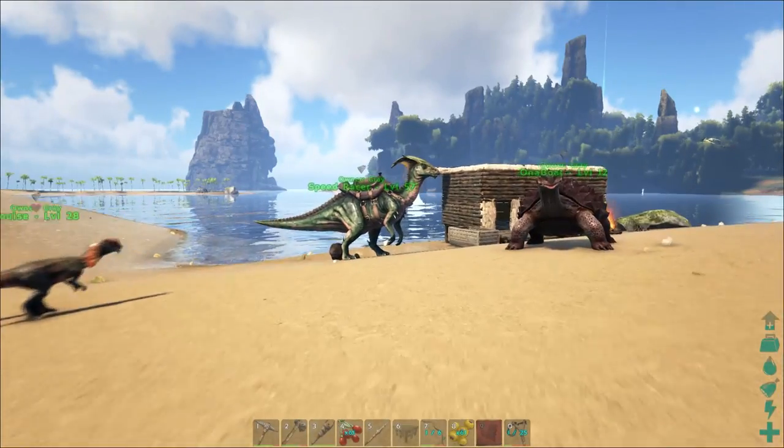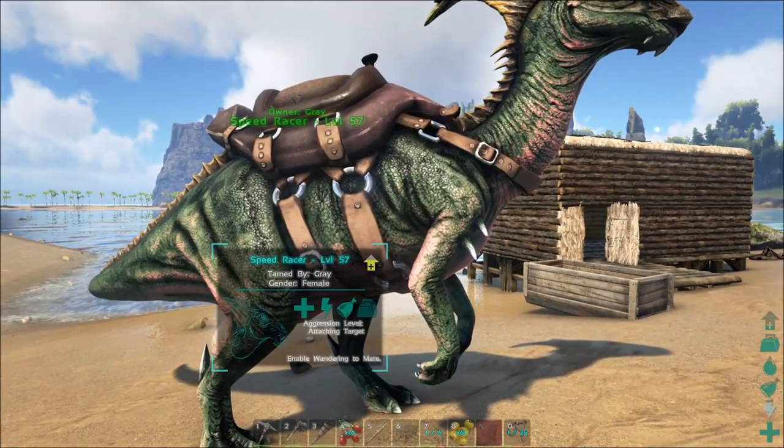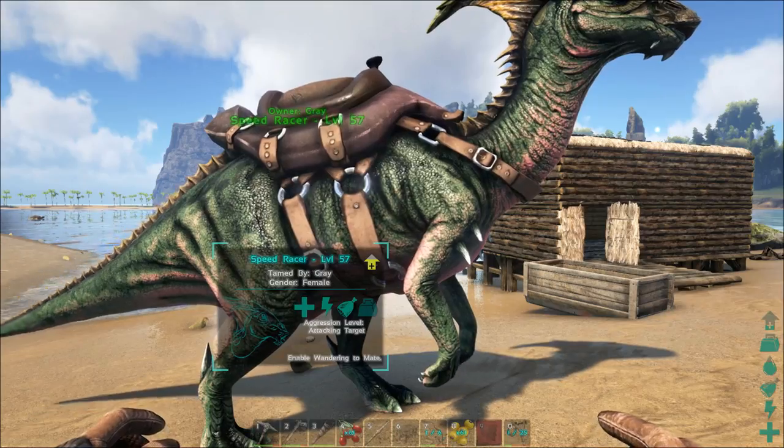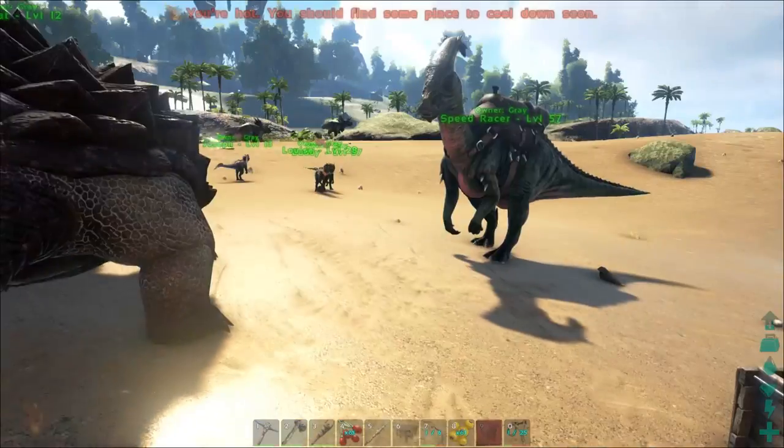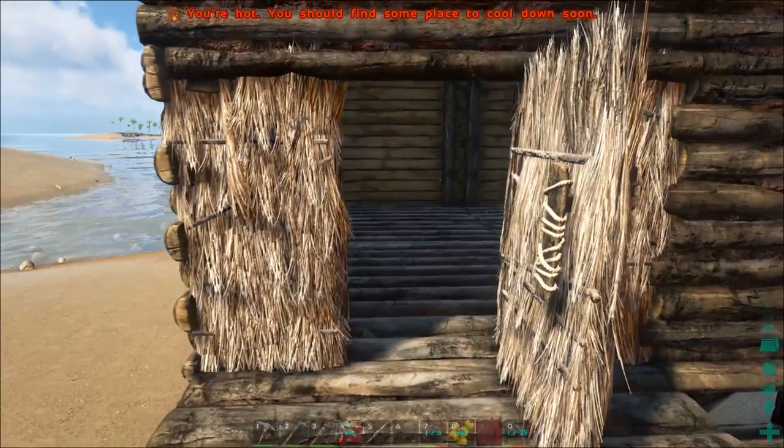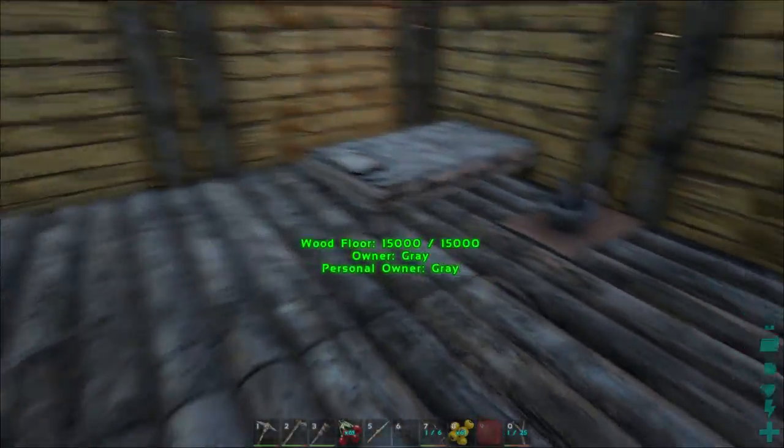Over here, you're going to notice I also managed to get one of these dudes right here with a saddle on them, named Speed Racer. That is going to be one of our land guys. Kind of quick. Realistically though, what we really need is something like a Raptor, probably.